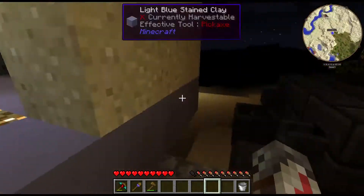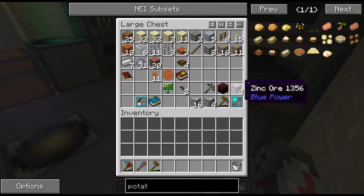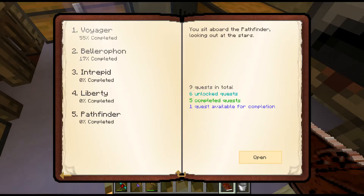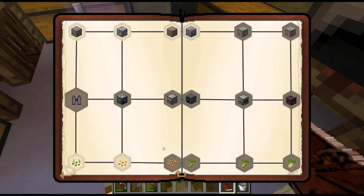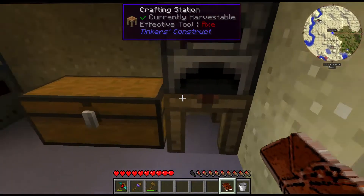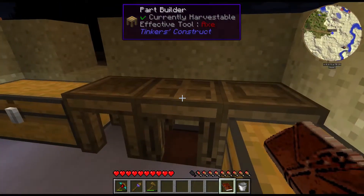Hopefully we can get that potato seed here pretty soon. Let's check my quest book because I remember there was a specific cast that I needed. I think it was a pickaxe cast — yeah, stone pickaxe head and pickaxe head cast. So the way you do that, come over here to the part builder.